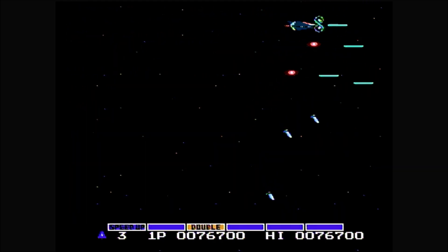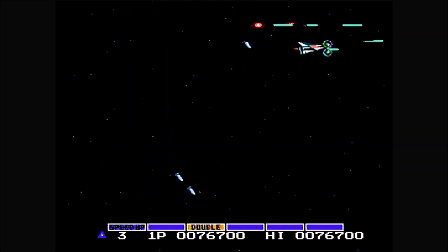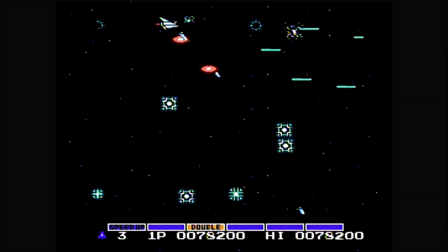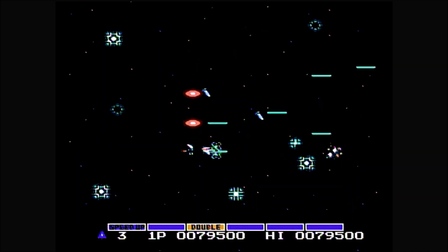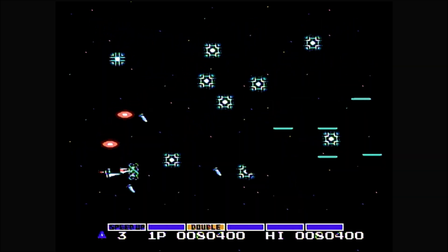If you die, you lose all of your power-ups. In total there are seven levels; most feature an enemy or obstacle rush near the end followed by a boss fight. The boss can only be attacked successfully when its center turns blue. The final two stages have different bosses. If you defeat the final boss, you're told congratulations and sent back to the first level to increase your score.